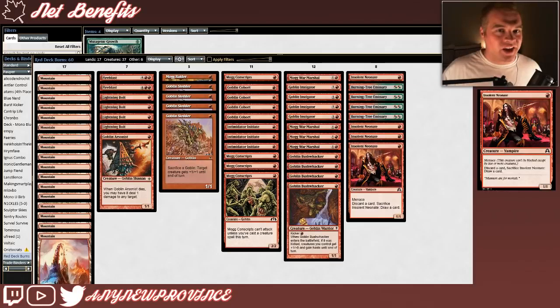Red Deck Burns looks a lot like a goblin deck at first glance, but there are a couple of notable exceptions. The first exceptional card is something I've never seen in a red deck, let alone a goblin's deck — it's Insolent Neonate.